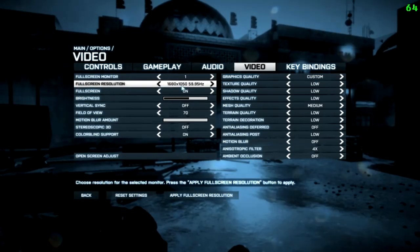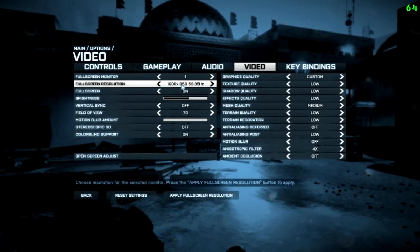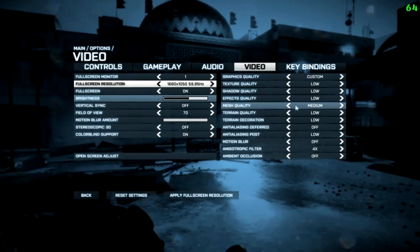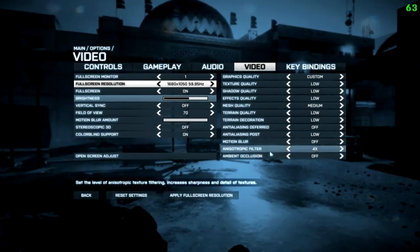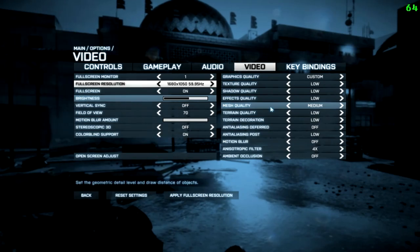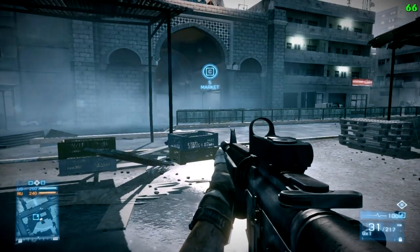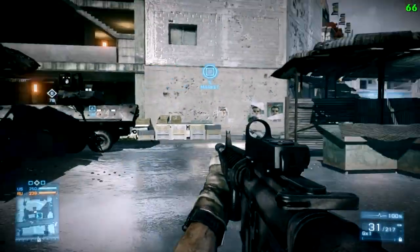So what am I doing to get 65-66 frames while recording on a kind of outdated graphics card? I knock it down to 1680 resolution. The higher the resolution, the more pixels on screen, the more stuff the card has to draw — it's a lot of lifting. My field of view is 70, and everything's on low except for mesh quality and AF, which is at 4.